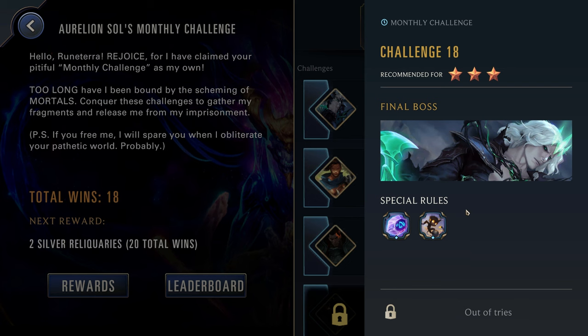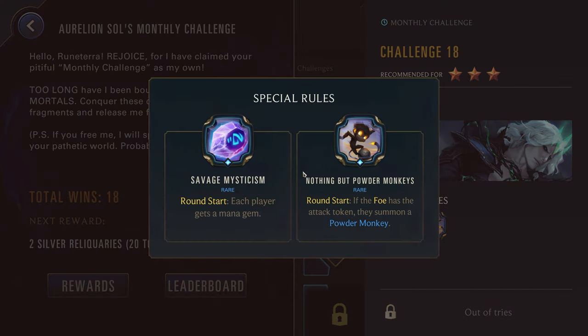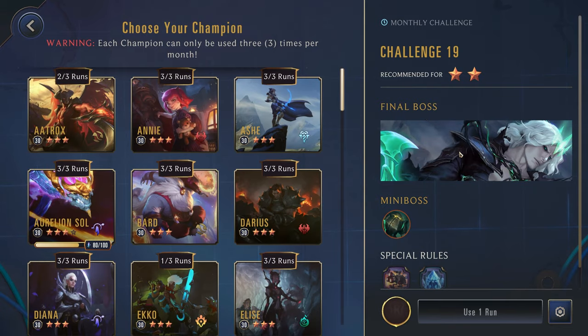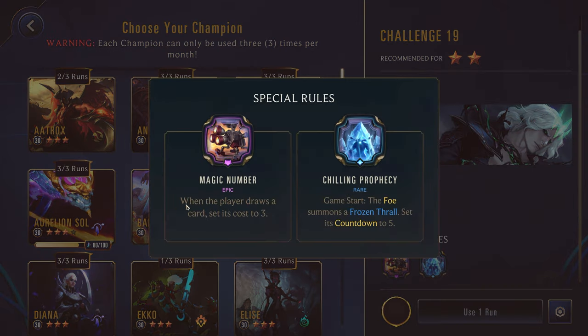That one really not too bad. That being said, this can get out of control very quickly — you need to be either ending the game before they play Viego or have a plan for Viego. So in that last run specifically, just grab Lulu as a counter for Viego. You might want to do something similar — again, it's going to be a pretty broad challenge. You can use a lot of champions with this, it's not really determining who you need to play, and you can even play some slower decks here, you just have to be ready for their Viego.